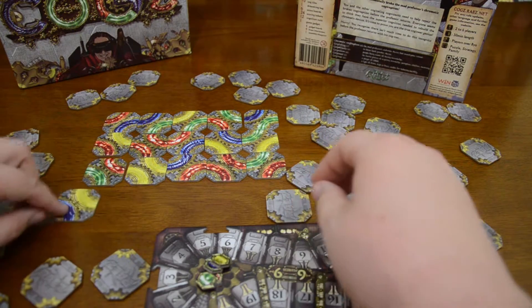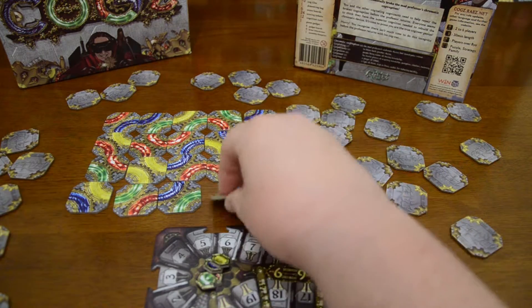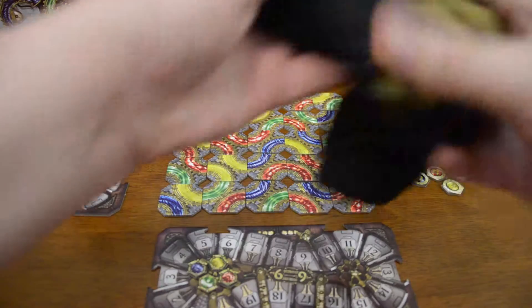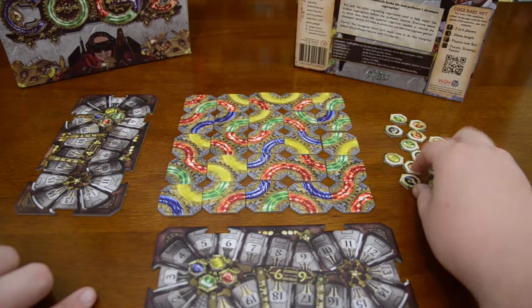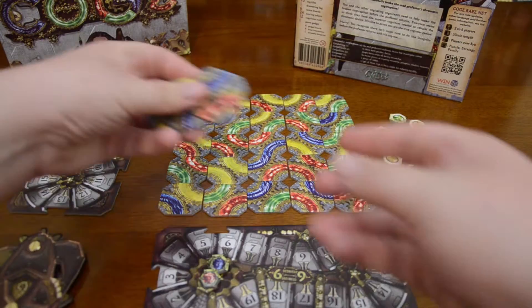Flip the tiles over and arrange them randomly in the five by five grid for two players. Once that's done, the remaining tiles are placed in the bag and put to the side — we don't need them. The scoring nuts, which are the bonus points for completing mechanisms, are also placed to the side.